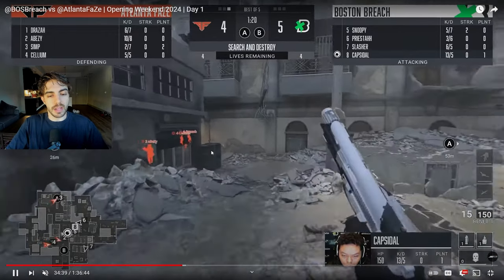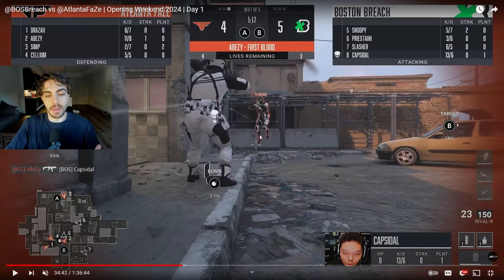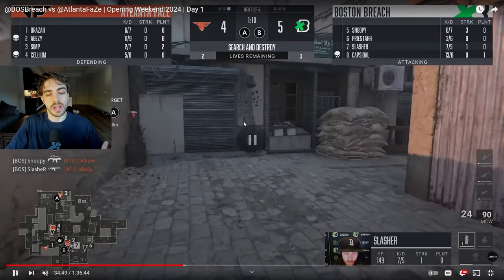Let me rewind it back real quick. Capsule dies to Abizi, but he can call out that Abizi is going towards this corner, giving that information to Slasher. Slasher just plays this as if Abizi is still in that corner to see if he can get that trade — just hoping Abizi hasn't doubled back towards Cash. Even though Capsule died, he's able to give this information to Slasher, Slasher gets the free kill, and now it's a pretty decent situation for Boston — a 3v2 situation, Atlanta is split.